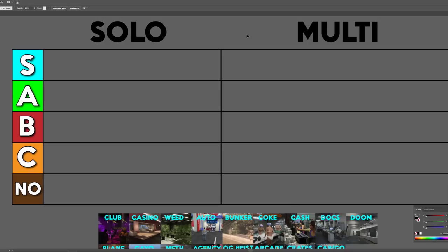A lot of times people just rank the business on how much money it makes, but selling businesses — like your motorcycle club solo — takes a heck of a lot longer than it does with multiplayer. You can also sell in populated lobbies with the high demand bonus. So we're going to have two separate categories. Let me know in the comments if you agree or disagree, but let's get straight into it and start off with the nightclub.